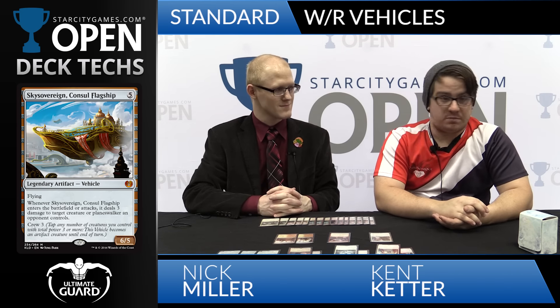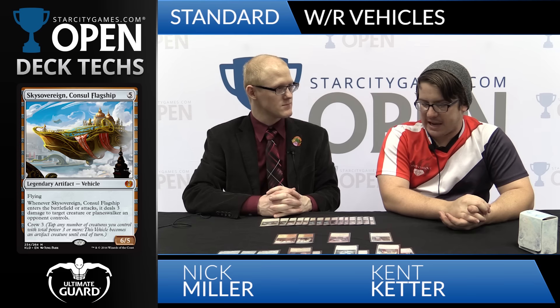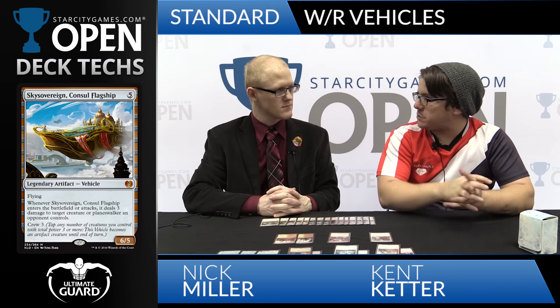The last card in the deck, and what I think gives the deck the advantage over really aggressive Red-White decks, is Sky Sovereign, Consul's Flagship — the Death Star. That card swings all of your aggressive matchups very quickly. While this is an aggressive deck, the sideboard actually sets us up to become the control deck in a lot of situations, and Sky Sovereign ties into that really well. Going one, two, four, five — or one, two, three, five — Sky Sovereign normally closes the game from that position.